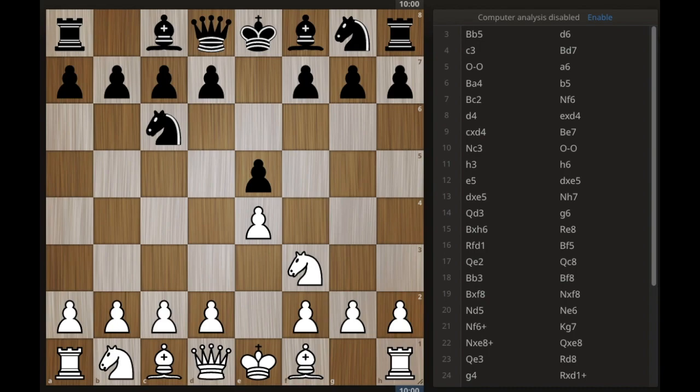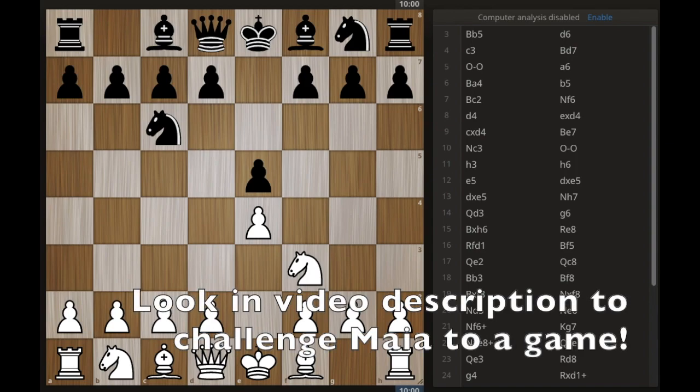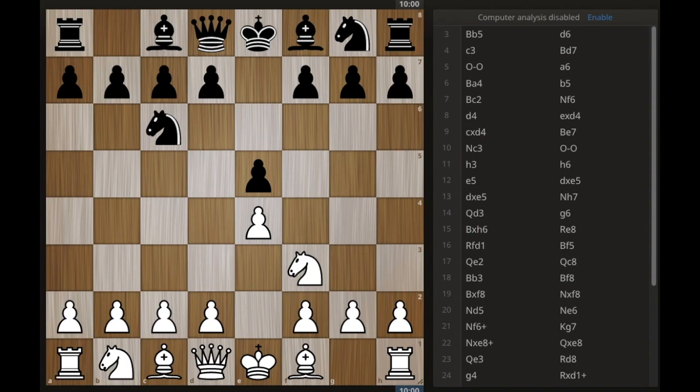Good evening, everybody. This is Dr. Hack, and we are going to finish the Ruy Lopez today. I'm excited about this. And then we're going to switch full on into the Carol Con going forward — we're really going to get to know that opening intimately. We're going to play against an AI, actually. It was developed over at MIT. When they flipped the switch, she turned out to be evil — she just wants to beat everybody at chess. Makes a good opponent, though.